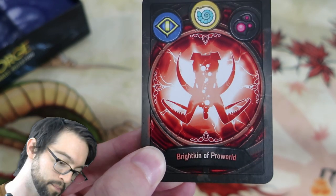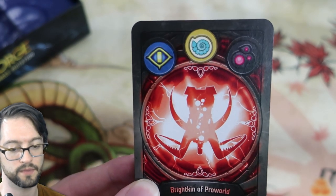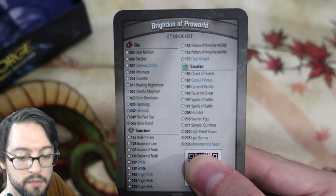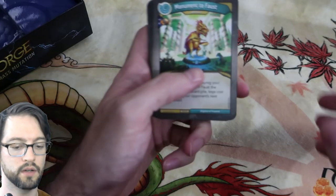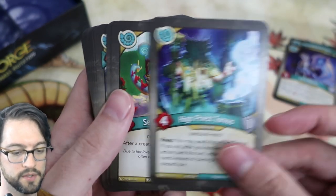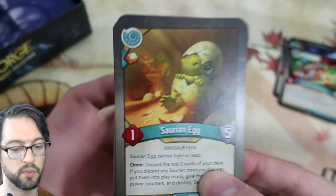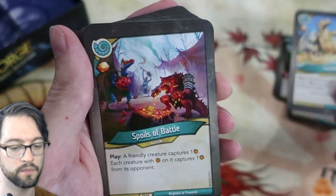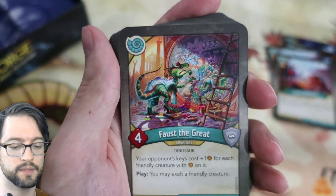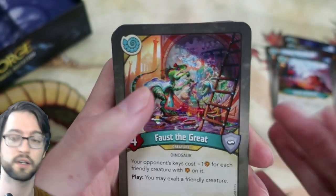Our other deck is Brightkin of Pro-World. This one has got Sanctum, Saurian, and Dis — one of the newer house combinations. Going down the lineup for Saurians: Monument to Faust, Lycosaurus, High Priest of Orce, Senator Quintina — I've only played a Saurian deck once so I don't actually recognize all these cards — Saurian Egg, Humble, Spoils of Battle, and a second Spoils of Battle. Doubles in a deck are actually kind of unusual, and triples and quadruples are even more so. If you get a deck that's oddly consistent because it has a couple of copies of a certain card, that's pretty neat.